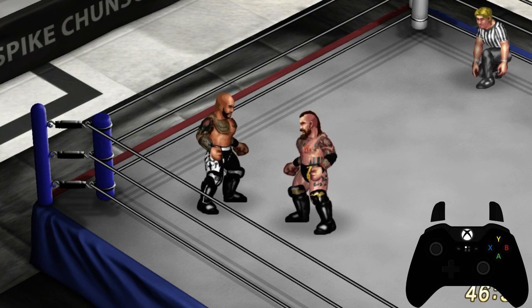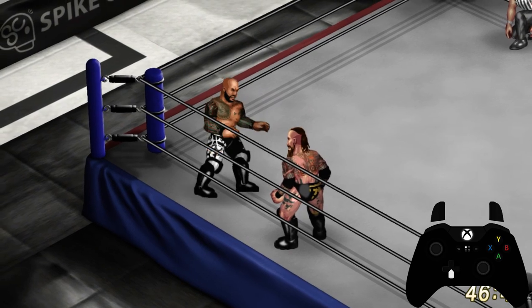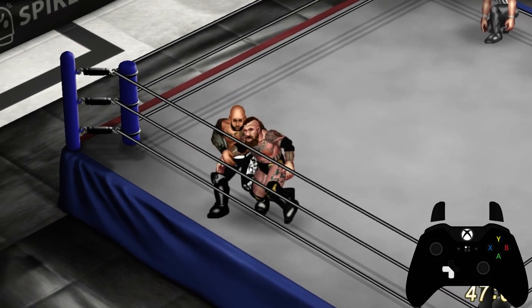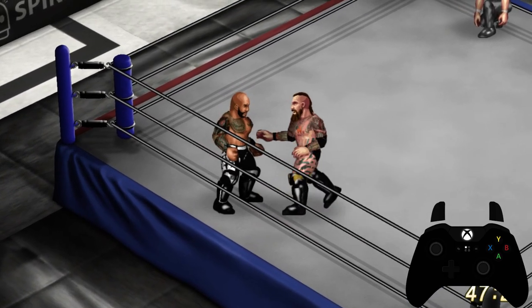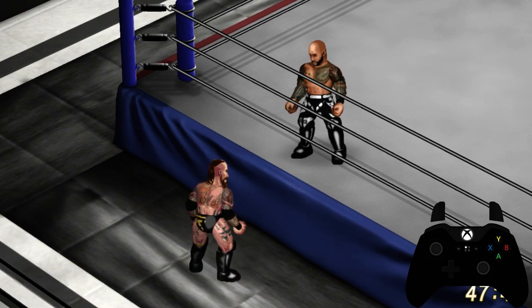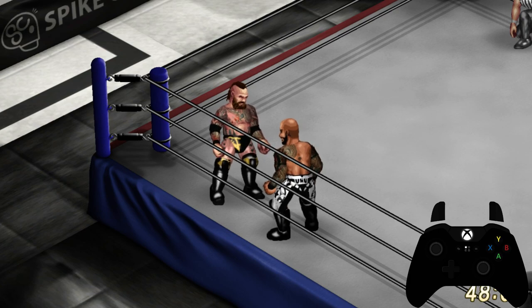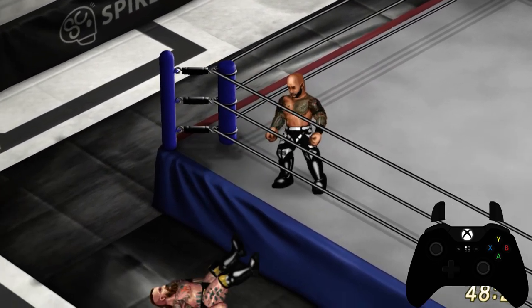The last thing we're going to talk about is throwing your opponent out of the ring. There are two ways: the first way is both characters have to be near the rope, you initiate a grapple and press the Y button toward the rope direction — that will throw them out, but only through the middle rope, which is not good for battle royal purposes. Since battle royals are over-the-top eliminations, you have to be able to throw your opponent over the top rope. To do that, you initiate the grapple and press R1 and Y at the same time, and that will throw your opponent over the rope.